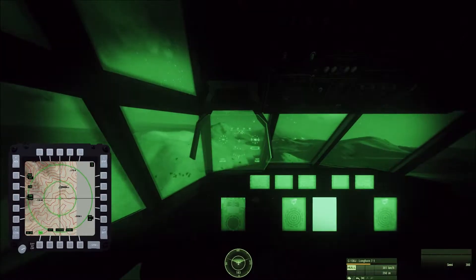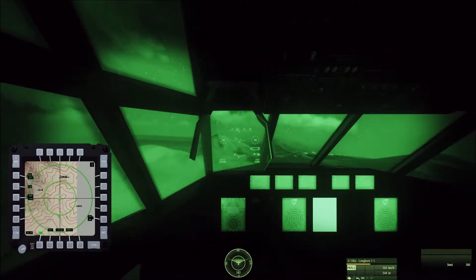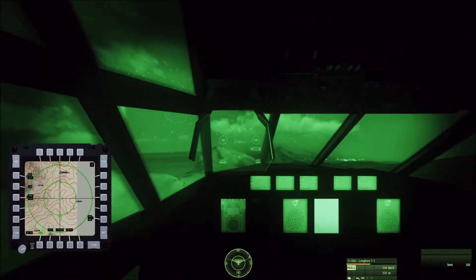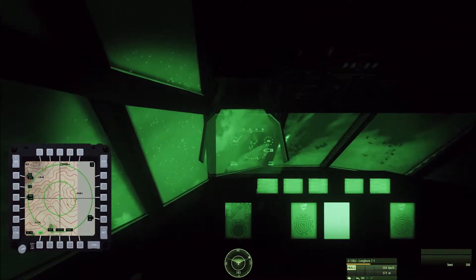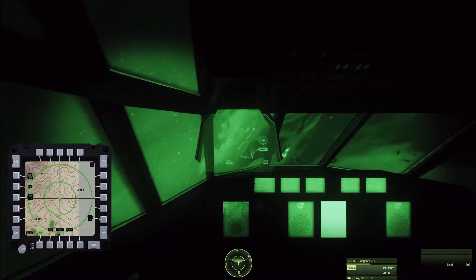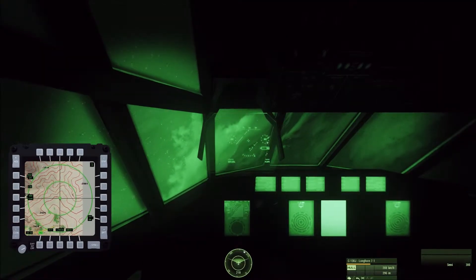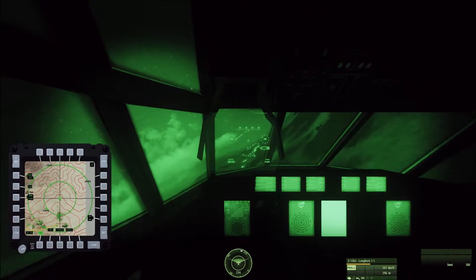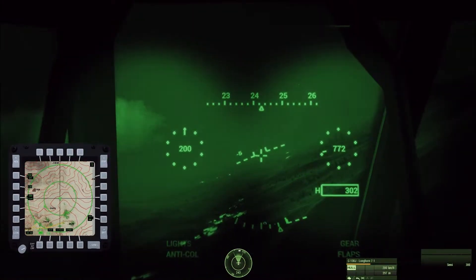All right, level out a little bit. We've got a lot of terrain here to work around. Go ahead and turn right, heading 240. Might have to readjust — it's a little longer. Speed looks good. Altitude looks good. Here we drop the altitude to about 150 if possible.